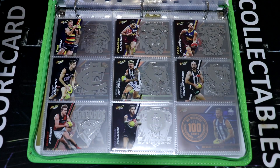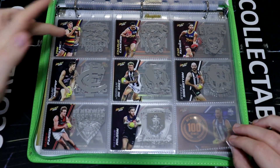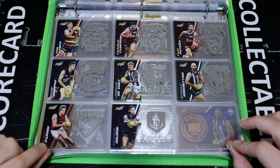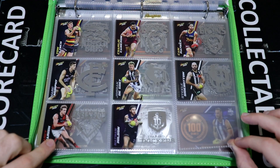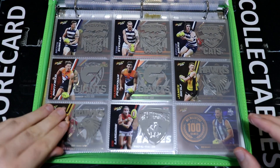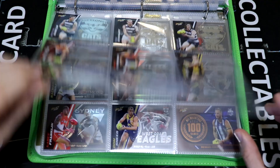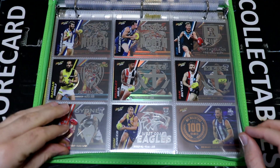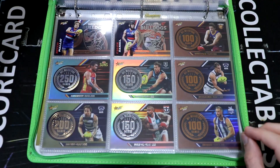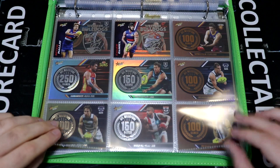Next up we have the acetate cards. I've put these in a sort of order with the players, but of course I don't know how many I'll get by the end of the year, so I've left a couple of little gaps here and there. And then we've got two Bulldogs to finish us off for the acetate.